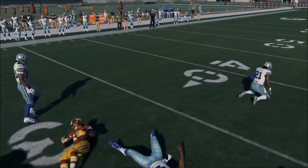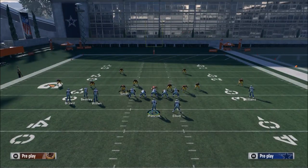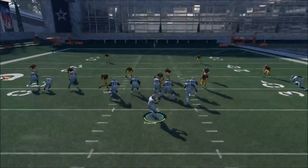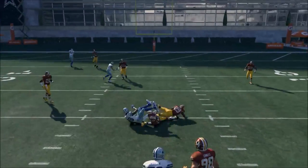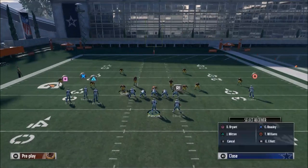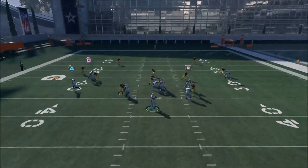The essential thing you want to get across with Dez Bryant is you want him to run an underneath route, whatever that looks like. The in route can work really well too. You're really going to have to gauge — if your opponent is running mostly zone, put him on the in route. If he's running mostly man, then leave him on the regular route.